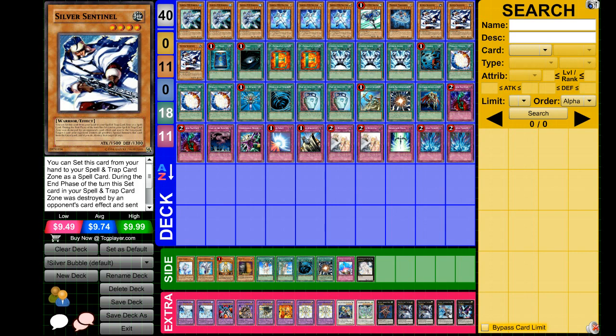I think this card was probably best in E-Heroes, especially in a Bubble Man variant, because you want a low monster count. You can still have this kind of as a monster — you can still normal summon Silver Sentinel — and then it's just a card that you'll most likely overlay and make an Xyz with. That's pretty good. If you draw multiple E-Heroes and you can't summon all of them that turn, you can just set these and then do that.